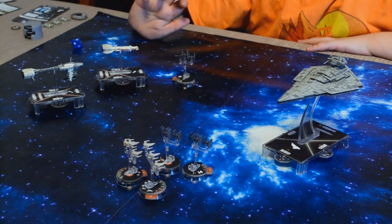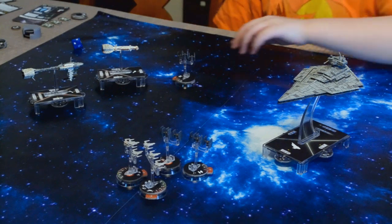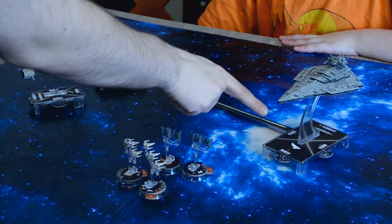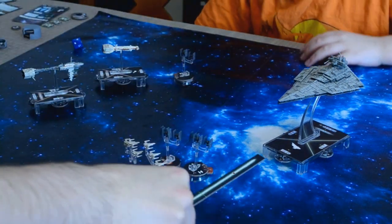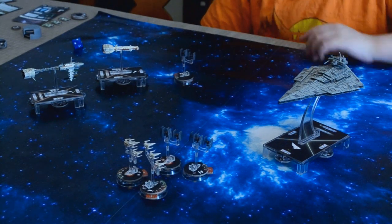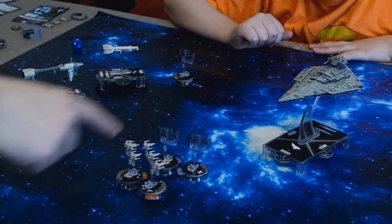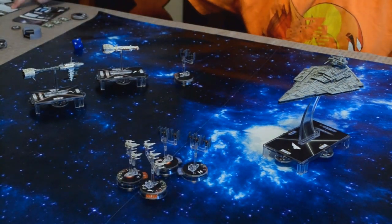Okay, so round three. We'll start with your Star Destroyer. You get to reveal and you've got the Squadron ability. Wait, before you do that — let's see if you're in range. You are not. You need to be at short range — you're at long range — so you can't activate him with Squadron. But you can activate these two. Now you can move and shoot. I will shoot with them. Let me put these to blue.